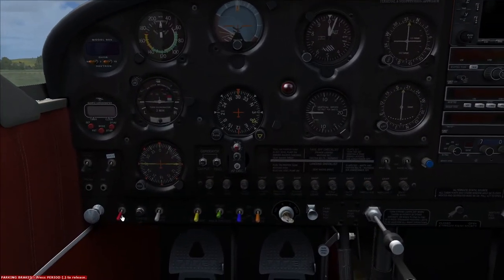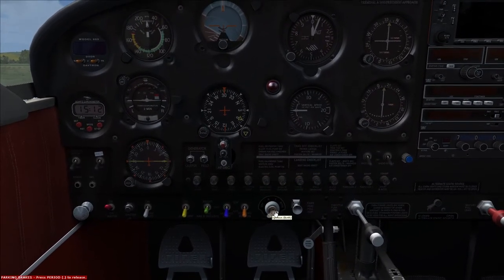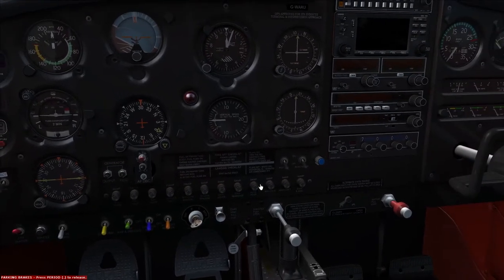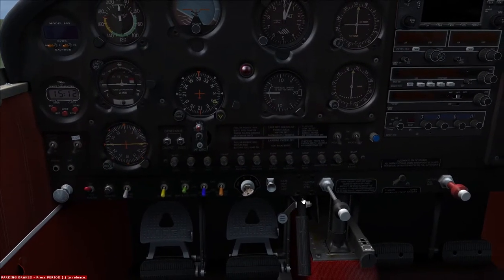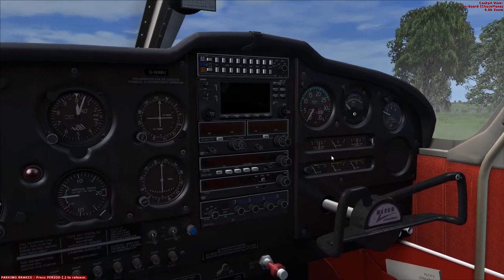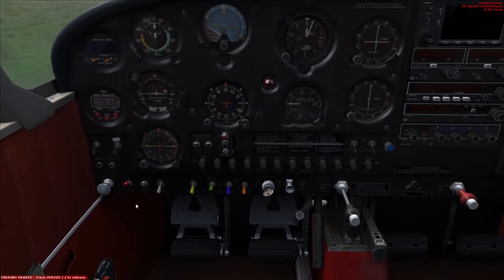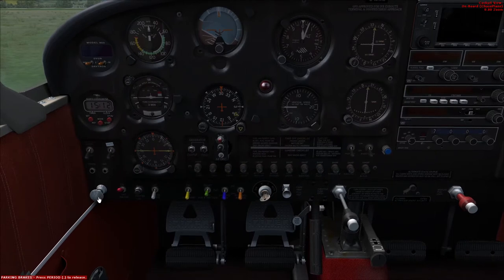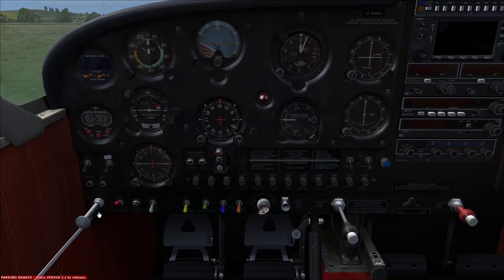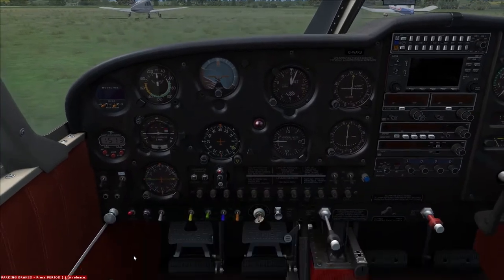Throttle friction is finger loose at the moment. Carb heat — just operate that, that's fine, close that back off. Now we'll put the master switch on — that is on. We're going to swing the ignition all the way around. Circuit breakers are all in, no issues there. Fuel — we're currently on the left tank. We'll start on the left then take off on the right. Primer — we're just going to put four primes in.